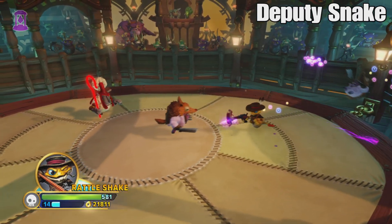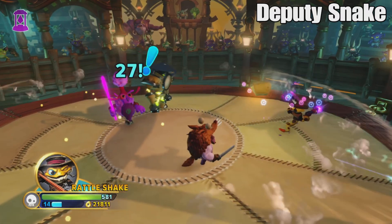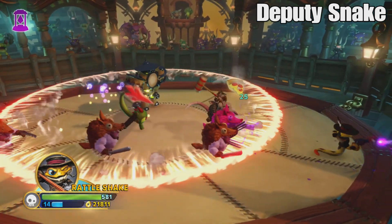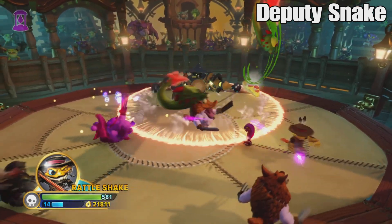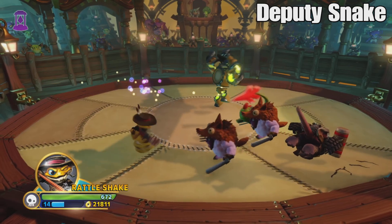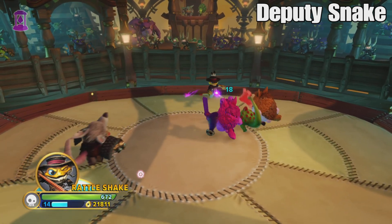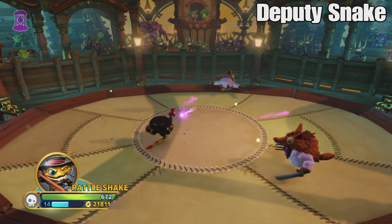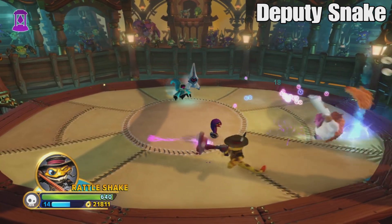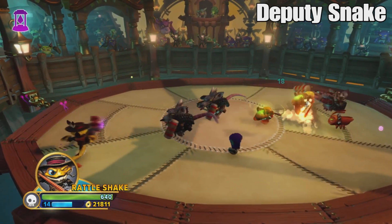The next move on the top path is Deputy Snake, which rounds off all three moves. Deputy Snake has no negatives. It's a little skull turret that shoots and slows enemies. Slowing is so good — with this, Rattleshake is basically untouchable if you play it right. His tail knocks people back, Deputy Snake hurts enemies from behind and slows them so they don't overwhelm you. Rattleshake is also a pretty fast character, so he keeps the gang split up.